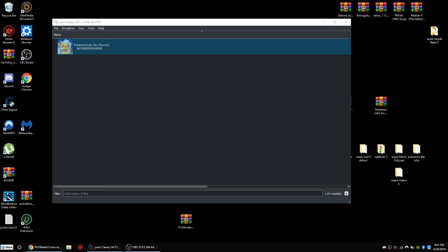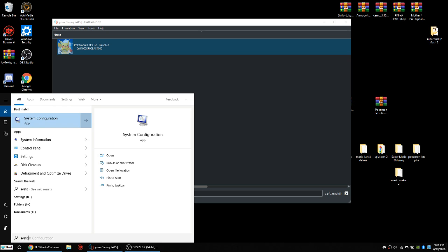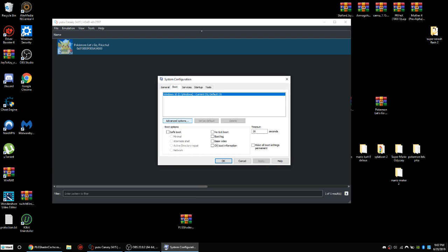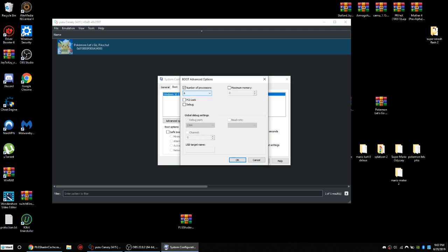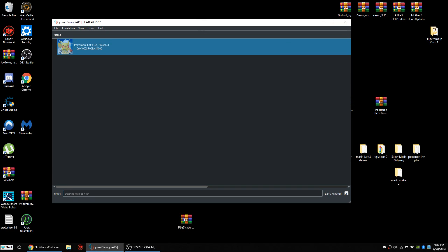Another very important thing I did not mention: go to your system configuration, go to the practical advanced options, and set it to the highest number for your processor. Mine is 4 since I have an i5 gaming laptop, so the highest processor count is 4. Press OK, then Apply, then OK.